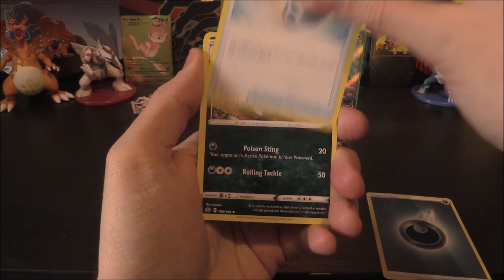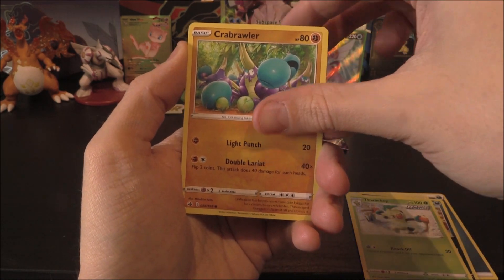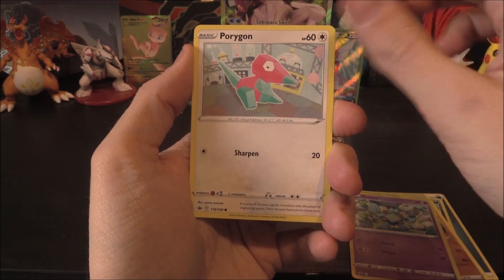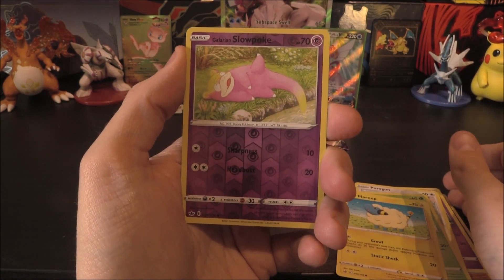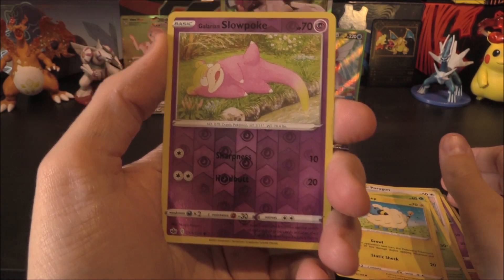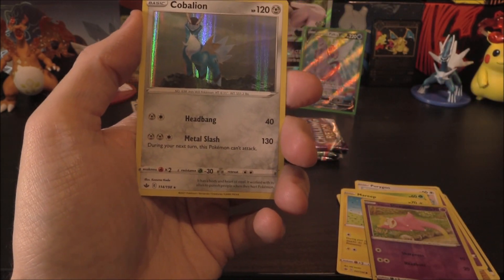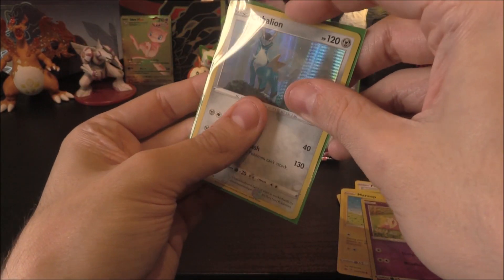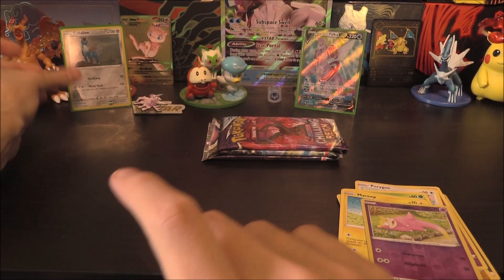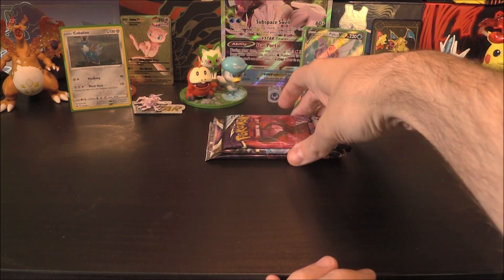We've got ourselves a Dark Energy, Echoing Horn, Willipede, Thwacky, Crabrawler, Goalut, Porygon, Grookey, Mareep, Galarian Slowpoke dipping his tail in. The rare or better of... Cabalian Hollow. Okay, we've got ourselves a Hollow.